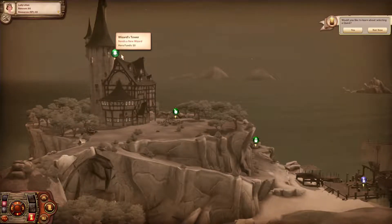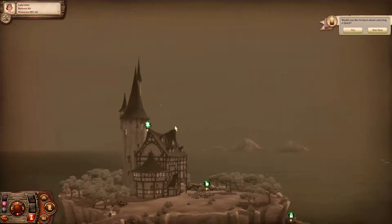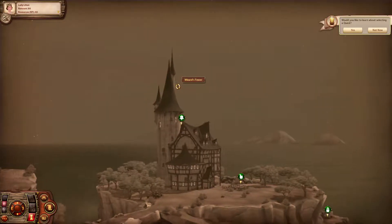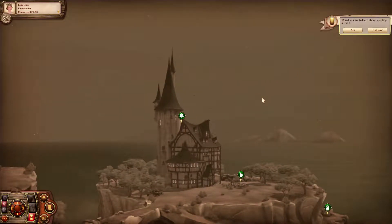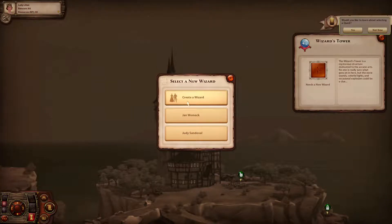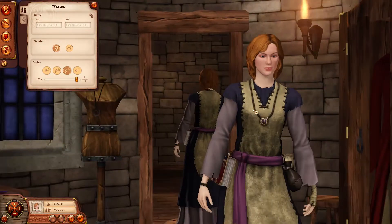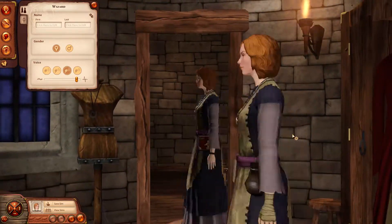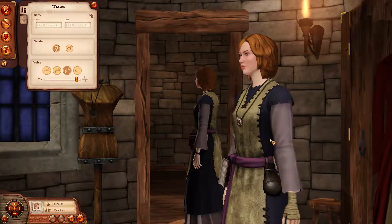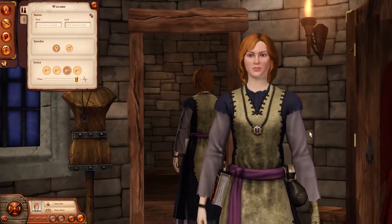Now we've built the wizard's tower. I feel like a wizard is sort of Halloween-themed — witches and wizards are very much halloween-themed in my opinion. Now we need a new wizard, so let's go create one. I'm just going to be creating a sim right now; I am not going to be playing with them in this part.